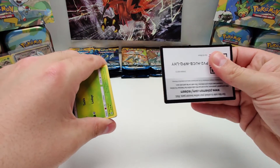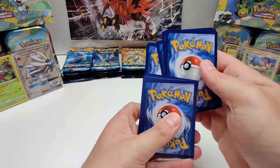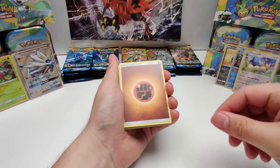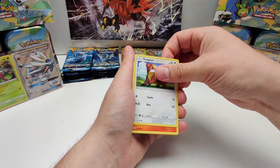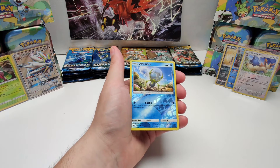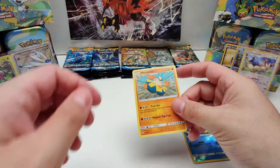Fourth pack, cold card, there you go. Starting off with Fighting energy, Energy retrieval, Krokorok, Aquaknit, Rowlet, Jangmo-o, Sturkle, Litten, Stufful, Dupy the reverse holo, and the rare card is Hariyama.